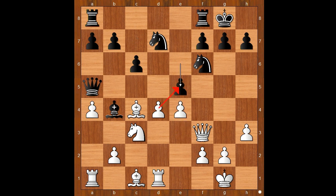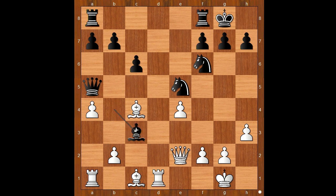White to move — to take or to push the pawn? d takes on e5 would be a blunder: after knight takes on e5, attacking the queen, queen to e2, bishop takes on c3, bishop takes on c3, b takes on c3, queen takes on c3, and black is winning.